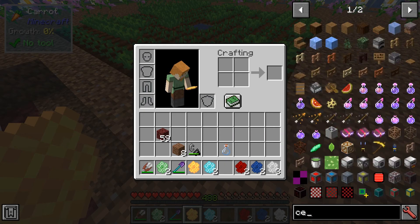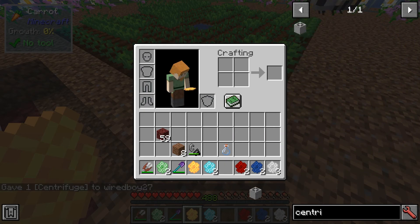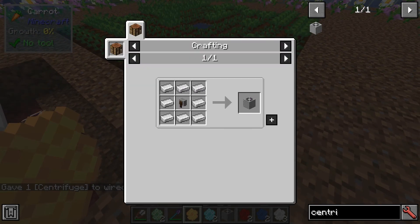And to process the honeycomb, you're going to need this — the centrifuge. It may be familiar to people that used Forestry. It's just made with a grindstone and some iron around.